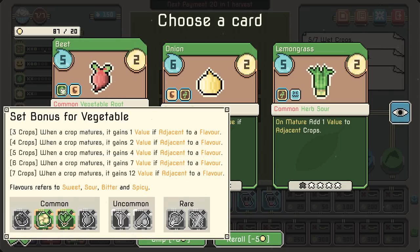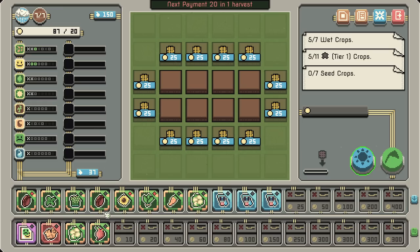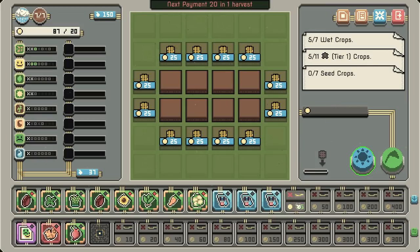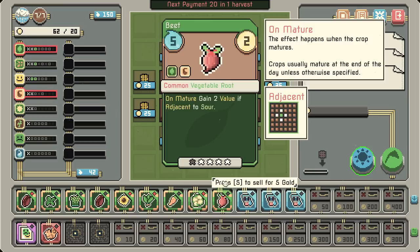When a crop matures, it gains a value if it's adjacent to a flavor — that certainly could be a thing, but I don't know if I'm going to go for it right now. So the upgrade for this technically loses a little bit of value for us. We have nine cards. Technically we should get a little bit more.